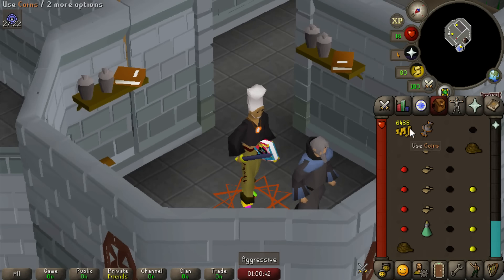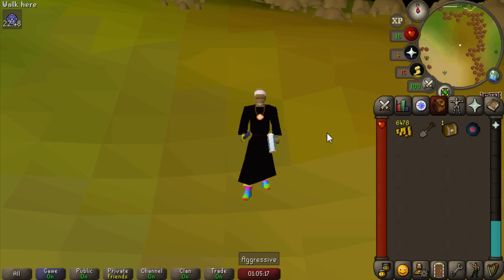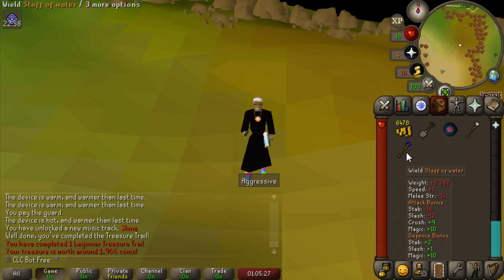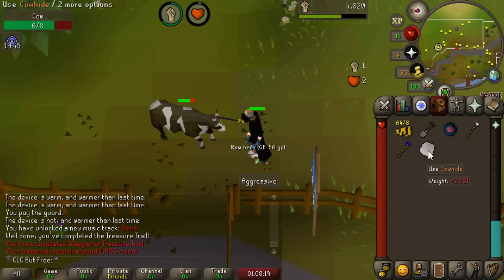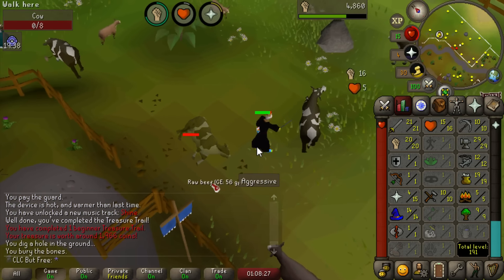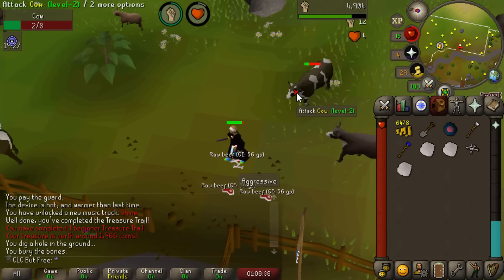Amulet of Accuracy - we're looking like such a baller right now. Our first beginner casket has been achieved, this is the one from the X Marks the Spot quest. We actually don't have all the stat requirements for every step or the items for the stash units - I don't even know if you can build stash units in free-to-play for beginner clues. First beginner clue - actually pretty decent. We got a staff of air and a staff of water; the staff of air is pretty useful. These cow fields are going to be my home for the next little bit. I need a lot of cowhide to turn into leather to train my crafting, and we'll need higher crafting levels for making best-in-slot jewelry and doing beginner clues.